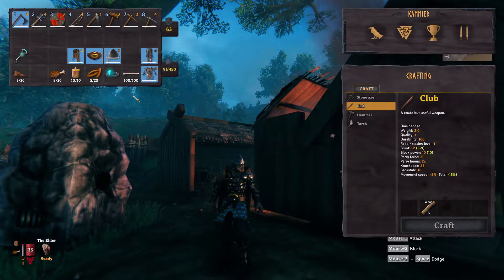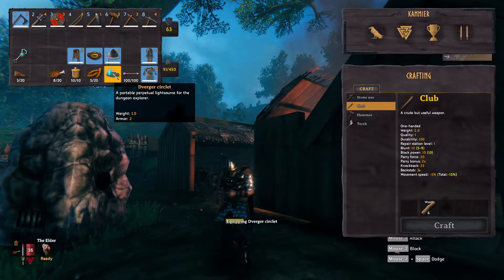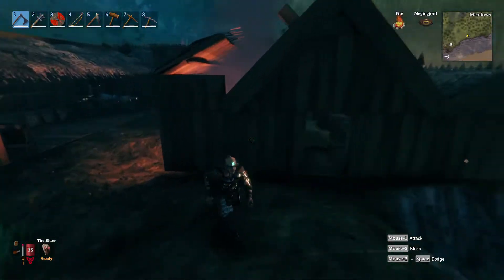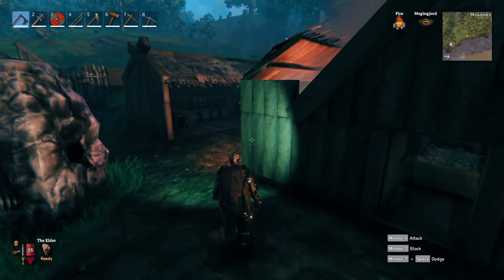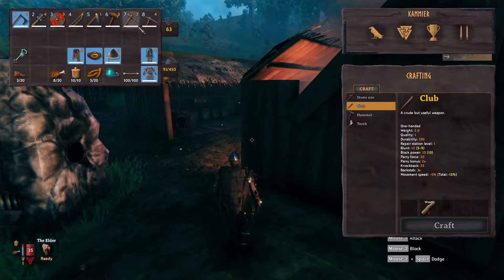I also bought a Dvergr circlet — if I put it on it's like a bloody torch! If you want to look in any dungeons, you're sorted. The only problem is it does reduce your carry weight: I'm down to 45 without it, but with it back on it takes me up to 63.